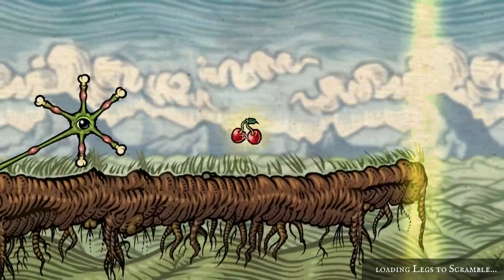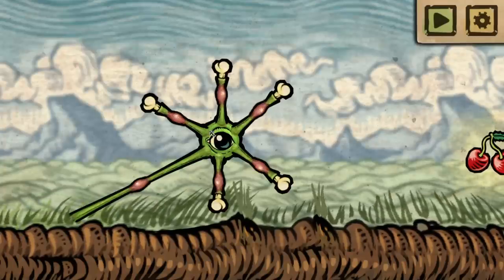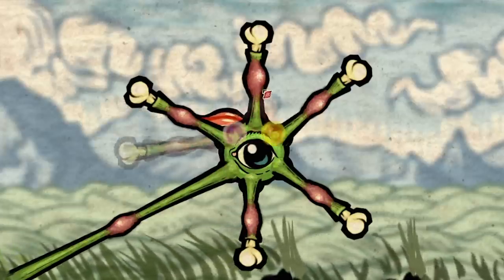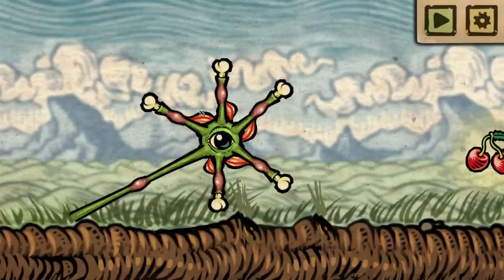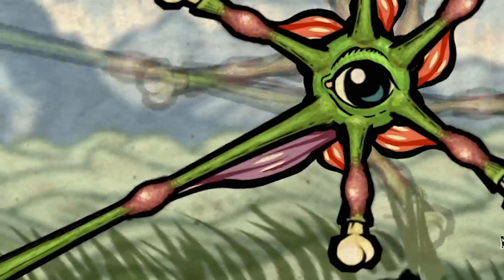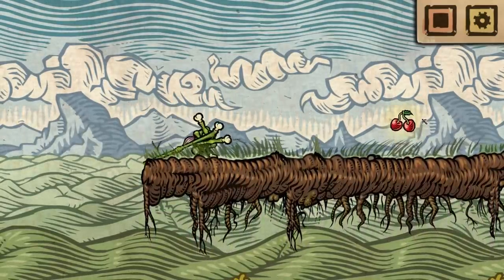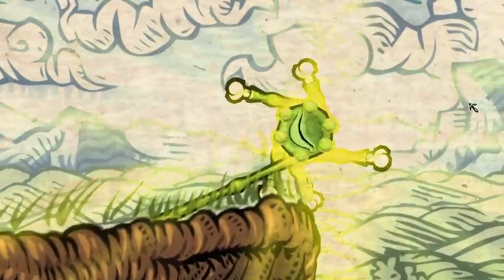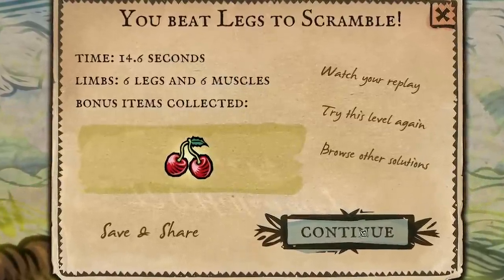Now we've got a lot of legs suddenly. So what are we going to do? I feel like if I do circular muscles so everything goes that way, that won't actually allow us to move. But if I make that one go the opposite direction — that is a big muscle — the arm at the back keeps us sort of stable. And we were moving fast there. I feel like I've improved walking for every creature on this planet. Why don't we attach muscles like that?